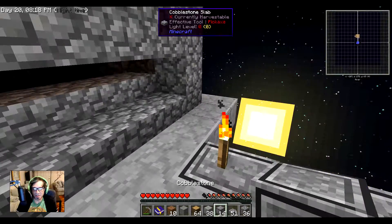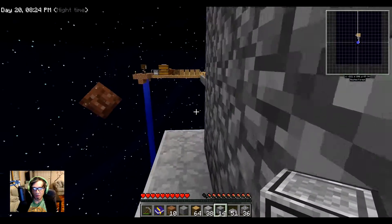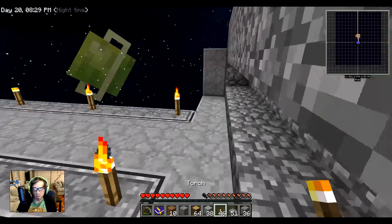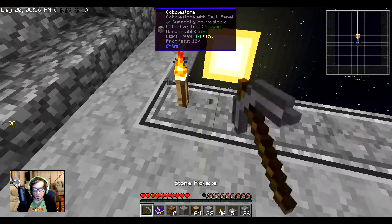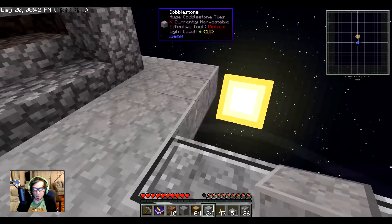I should make sure torches are on top of the structure as well. I also don't like how narrow this is if I choose to walk along that pathway, so let's fix that.